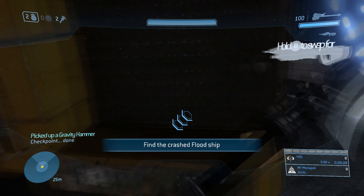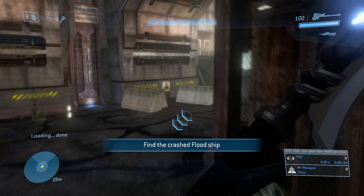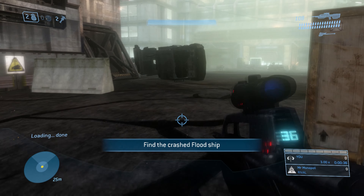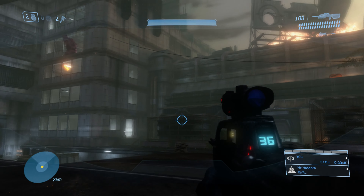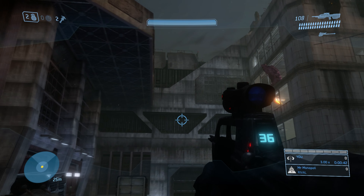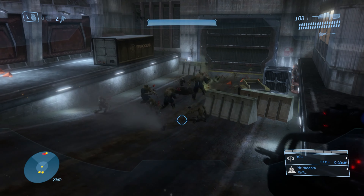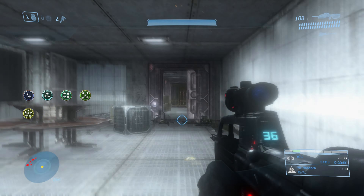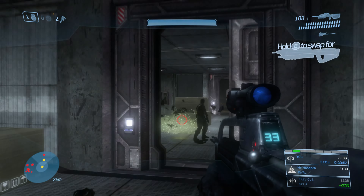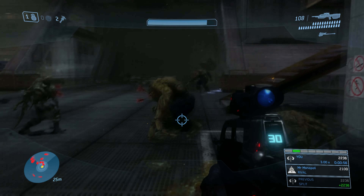There are a lot of cool tricks you can do, from box launching to grenade jumps that are absolutely insane, plus lots of little skips. We're going to get right into the very first engagement with the Flood. You're going to see a bunch of Flood combat forms try to overwhelm these Marines here. Tossing a frag grenade at the Flood combat forms will eliminate a good portion of them, trying to save our friendly Marine from becoming a Flood combat form.